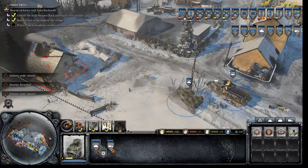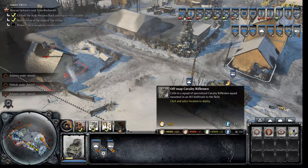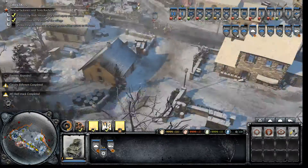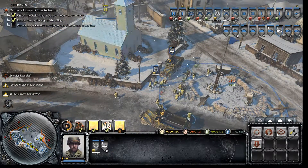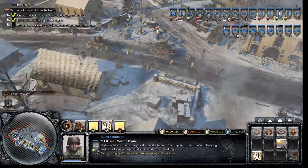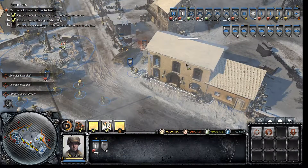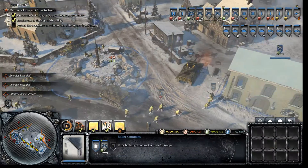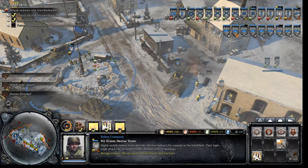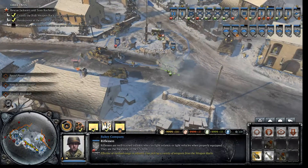We'll be protecting the base. We're going to call in some reinforcements headed to your sector. We'll be protecting these areas. We can obviously do it by barring troops into these buildings. Hopefully that will do good for us.